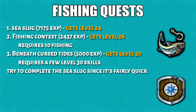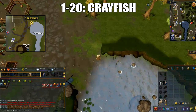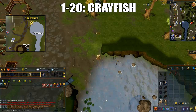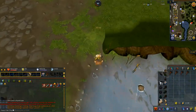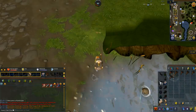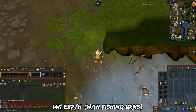Let's get into the training methods. First, I'd like to introduce the early fishing quests. I know some of you don't like doing quests, but at the very least do the Sea Slug quest since it's fairly quick. Otherwise, from level 1 to 20 you'll do crayfish, located northeast of the Taverley lodestone as marked on the mini map. You'll use the crayfish cage in your tool belt — bait is not required. You can place fish on your action bar and keybind to drop, or bank at the Burthorpe Bank a little north. With fishing urns, you'll get around 14k XP per hour.